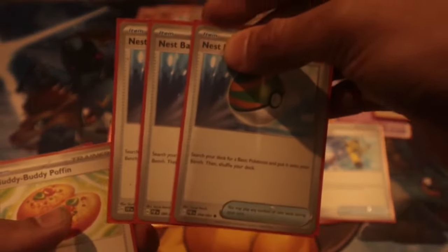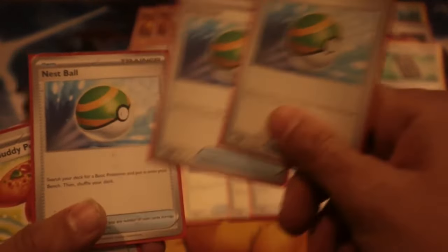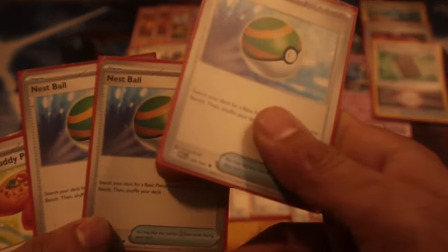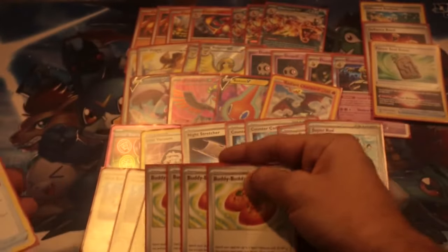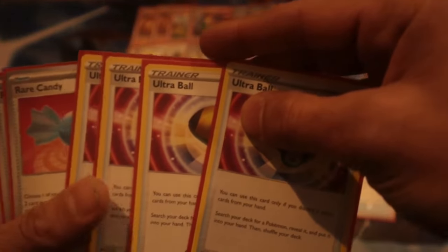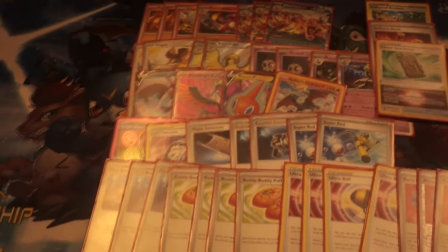Three Nest Balls — I really like Nest Balls. It's really strong; you pick up your Rotom, which is very very necessary. If you block early with Nest Balls, nobody can Poffin. Buddy Poffin — I don't know why people are playing three. You pick up all your Duskulls and Pidgeys, it's amazing. Ultra Ball at four, Rare Candy at four.